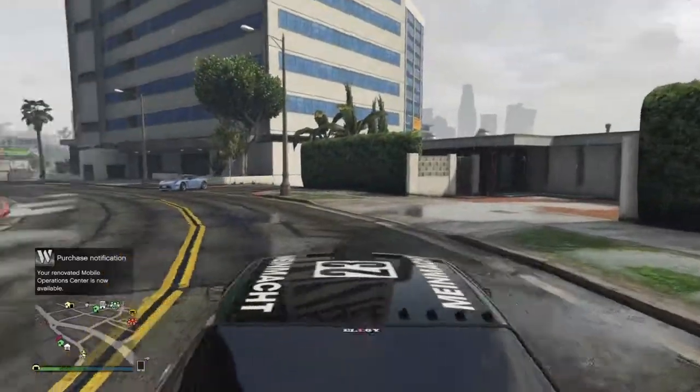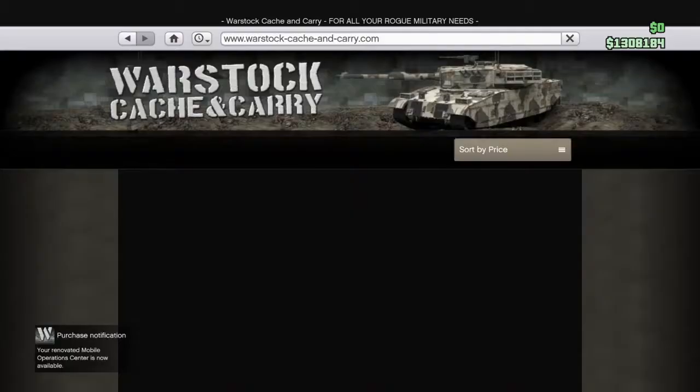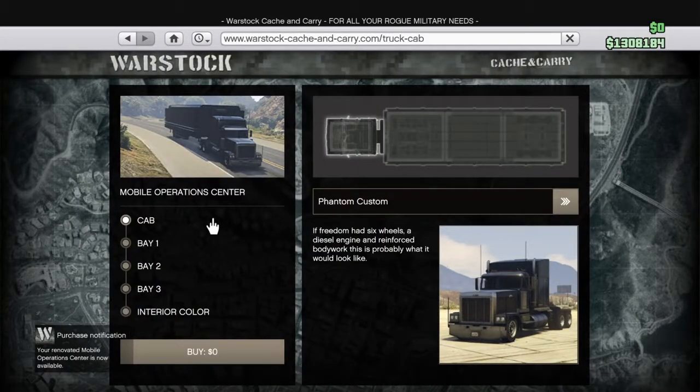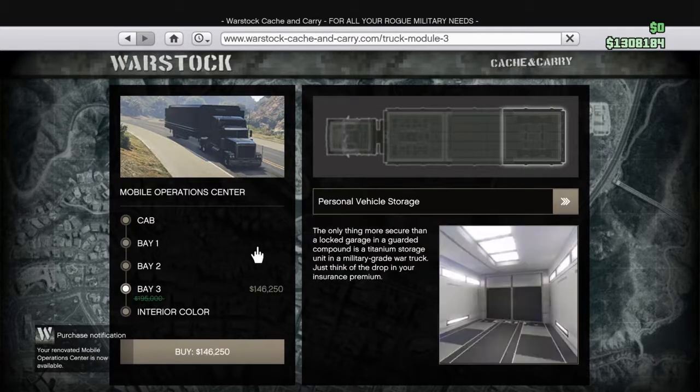You're gonna hover over the Buy button, hold L2, and then press X and Triangle real fast. Then keep holding L2 until you spawn. Let go, and then you're gonna have to buy the MLC Bay 3 Personal Vehicle Storage again — it says Empty Bay, gotta buy it again.